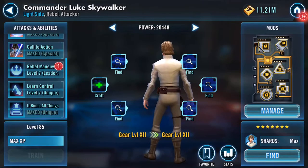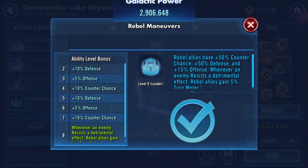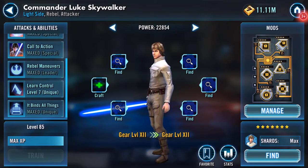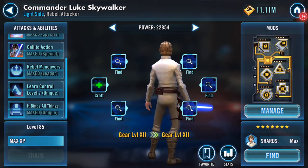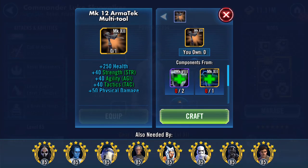It is his lead ability - just double checking - yes, leader. I can't take it back now, it's done. He now has two Zetas: leader and 'It Binds All Things'. I've still got 'Learn Control' left. However I haven't finished, because I have my first bit of gold kit.